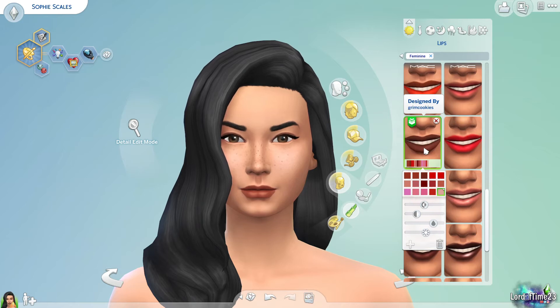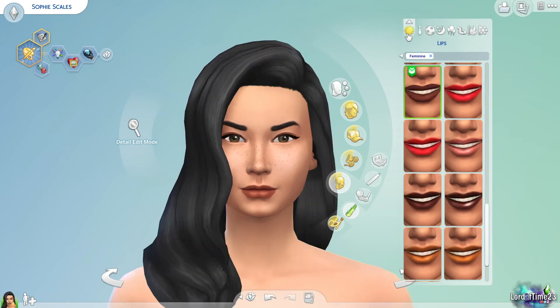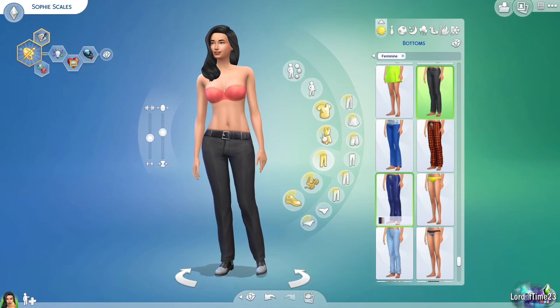We're going to leave her face like this. When you go to formal she won't have the same makeup on, so you'll want to remember which ones you applied to each outfit. There's no copy tool, which is annoying, but we'll leave it like this for now. Let's get a shirt on this girl — she's just been standing here in a bra this whole time.